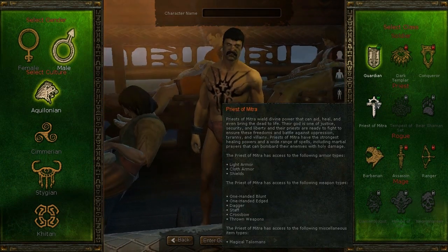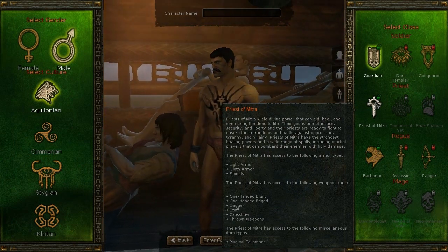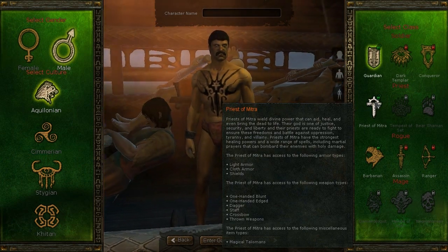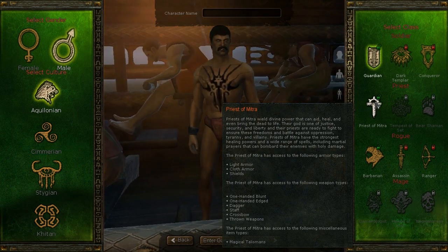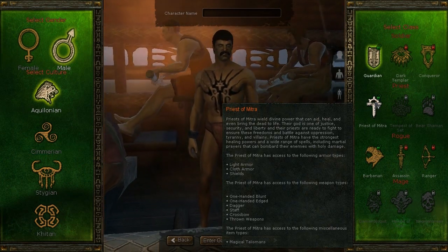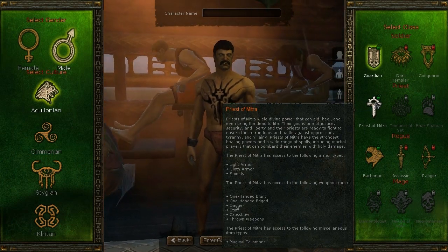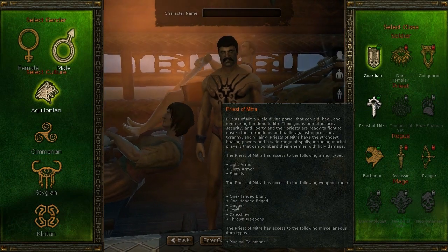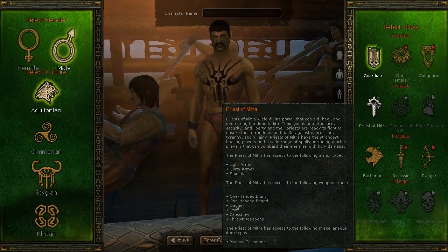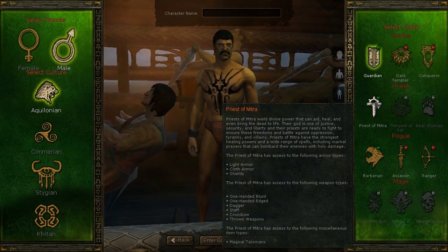Also available absolutely free in the free-to-play version is the Priest of Mitra. Priests of Mitra wield divine power that can aid, heal, and even bring the dead to life. Their god is one of justice, security, and liberty, and their priests fight to ensure these freedoms against oppression, tyranny, and villainy. Priests of Mitra have the strongest healing powers and a wide range of spells, including martial prayers that bombard enemies with holy damage. As a priest, they wear light armor, can carry shields, and are primarily a healing class.